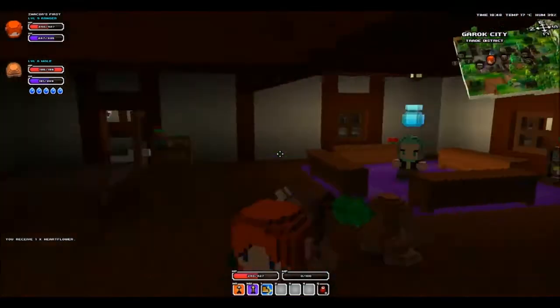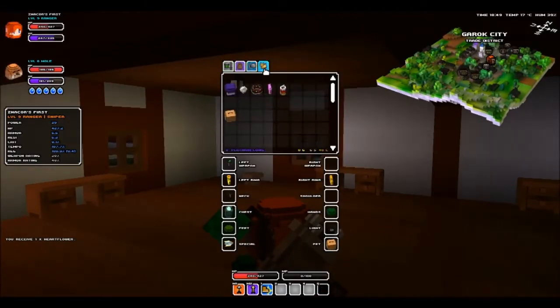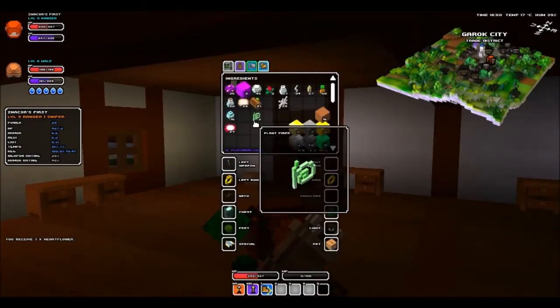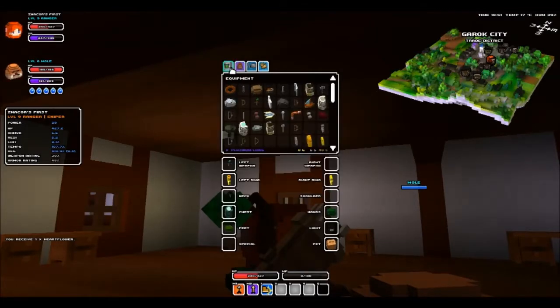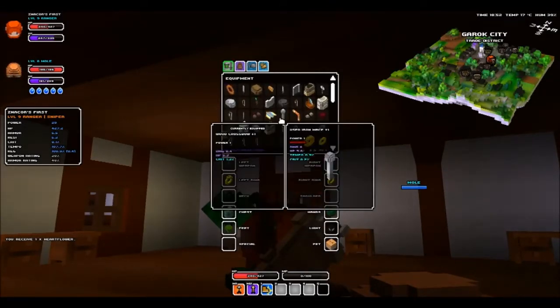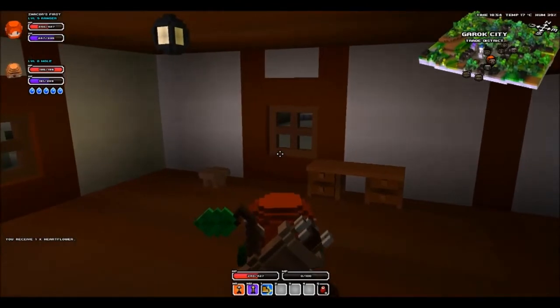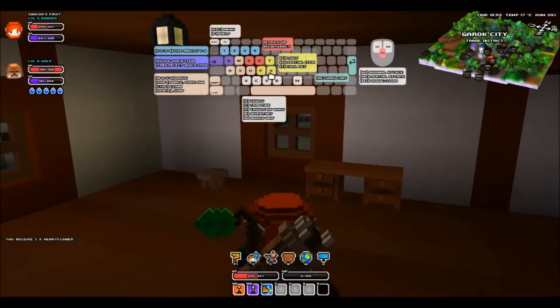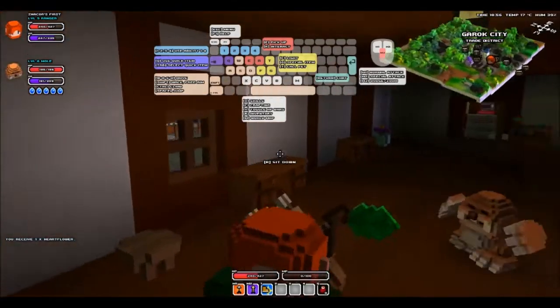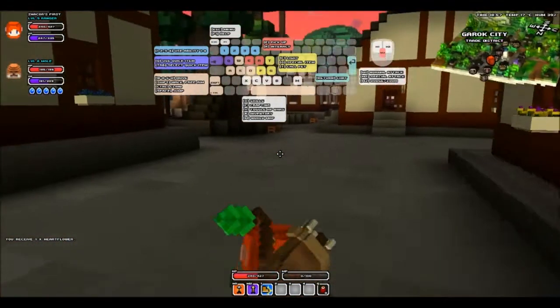Once you've got it, it will be in your inventory. Click I to open your inventory — it should be in the weaponry bag. Take it out and put it in the special item slot. Once you've done that, all you have to do is press the G button on your keyboard. Note that G is the special item button, so you cannot have a boat and a hang glider equipped at the same time.